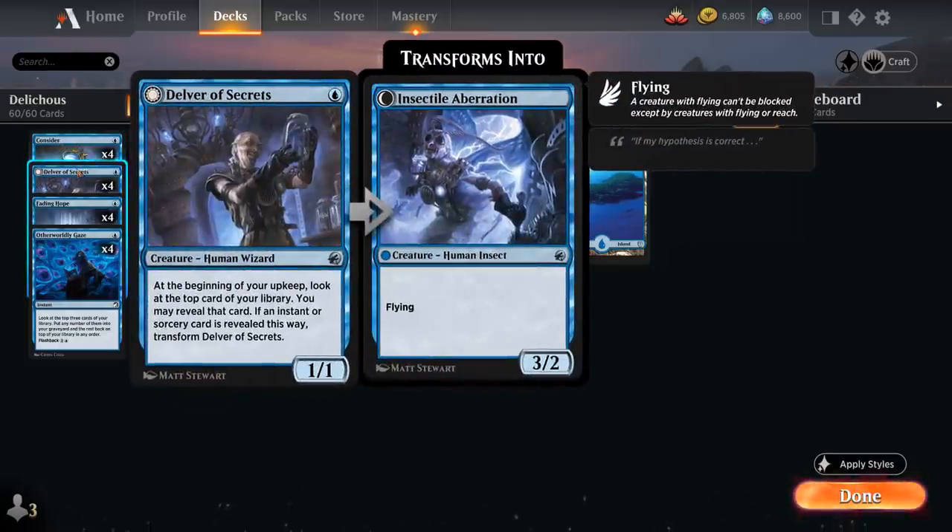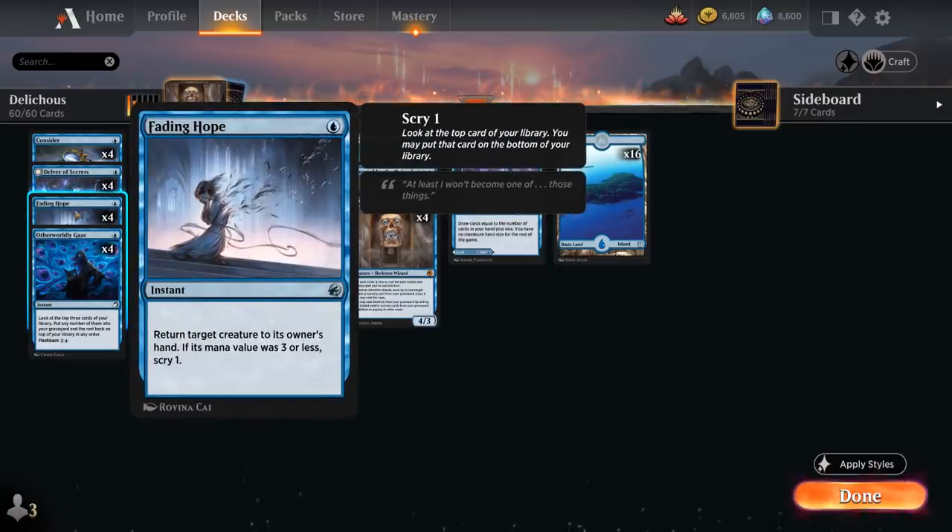We also have our Delver, plus the full playset of Fading Hope as a bounce effect — returning a target creature to its owner's hand. If its mana value was 3 or less, we also get to Scry 1, making it strictly better than Unsummon. It's especially nice in combination with DemiLich to get rid of blockers and keep the opponent off balance.